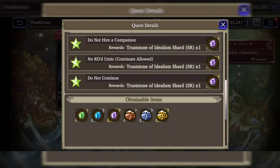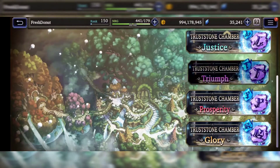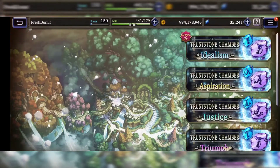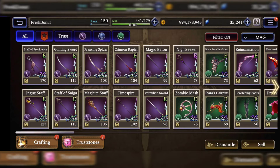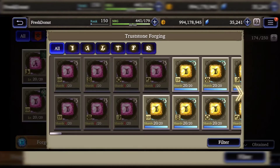For now we're just going to focus on the green so we can understand the passives at the base level. I recommend going to each of these chambers and acquiring at minimum just 20 of each green trust stone shard. Once you've done that, go back to your equipment and go to Forge on the bottom left, which brings up this menu.